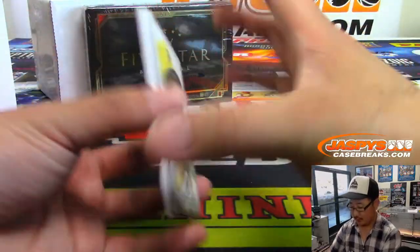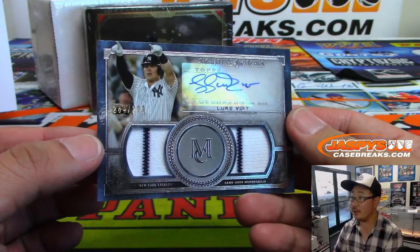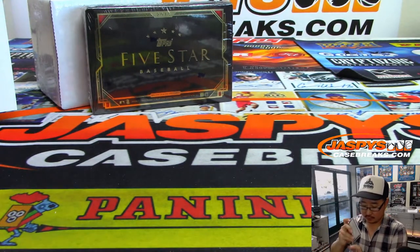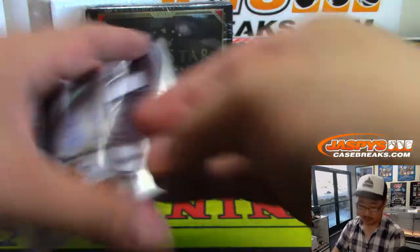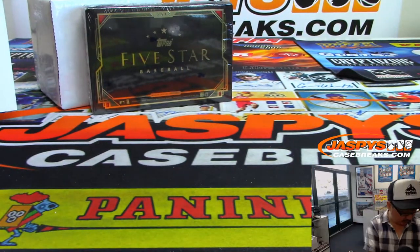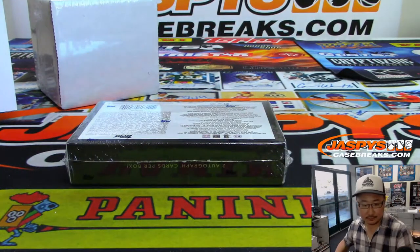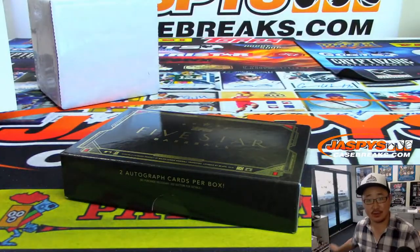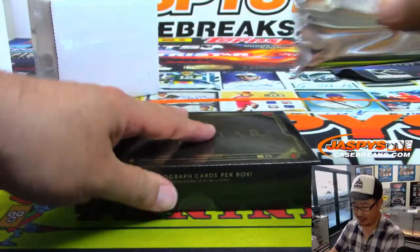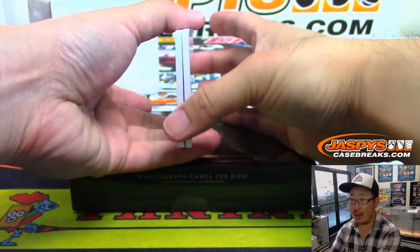Matthew Hedges with the A's. Behind the Clemente canvas reproduction is a dual relic and autograph — Luke Voigt, 284 out of 299. Nice Luke Voigt. I feel like Luke Voigt is the sound E-Honda makes in Street Fighter 2 when he rocket propels across the screen — he says 'Luke Voigt.' All right, there's a blank card right here. We've got Whit Merrifield, Kansas City Royals — goes to Chris Miller.